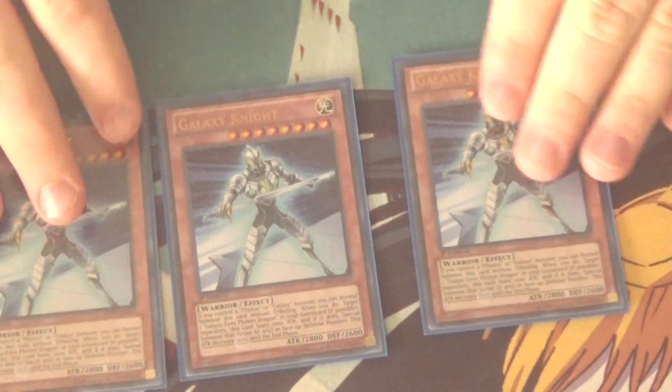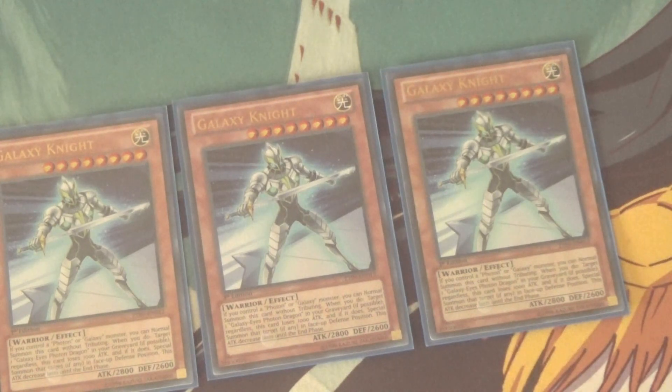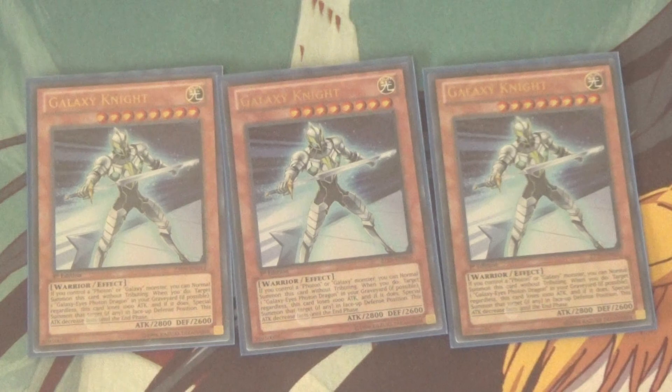First and foremost, I've got three Galaxy Knight. I know I've seen some people play two, but I really feel like three is a really good number, especially since you have so many ways of getting this guy out. He's a level eight, 2800 attack, 2600 defense. Basically, if you have a Galaxy or Photon on your field, you can Normal Summon him without tributing, but his attack becomes a thousand less. Whenever he's Normal Summoned through that method, you can summon a Galaxy Eyes Photon Dragon from your graveyard in defense position. He is a playmaker, and you do need Galaxy Eyes in the graveyard — which is super easy to do. You also play three Trade-Ins, so it doesn't really matter if you dead draw him.